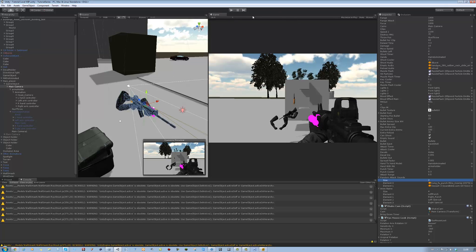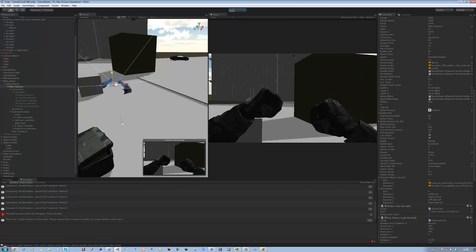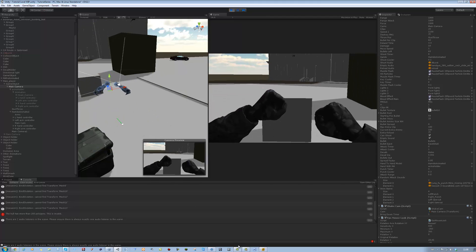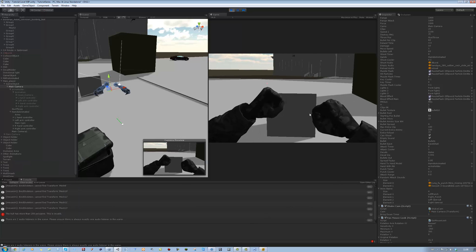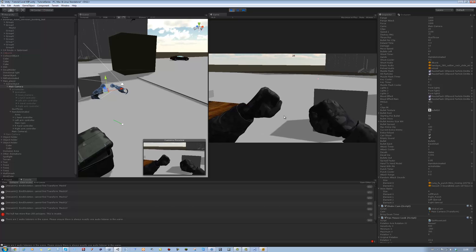Back in Unity, let's run the game and see what happens. If I press 2, the idle animation is playing — so that's a good thing. If I punch it should play random animations and make the whoosh sound.